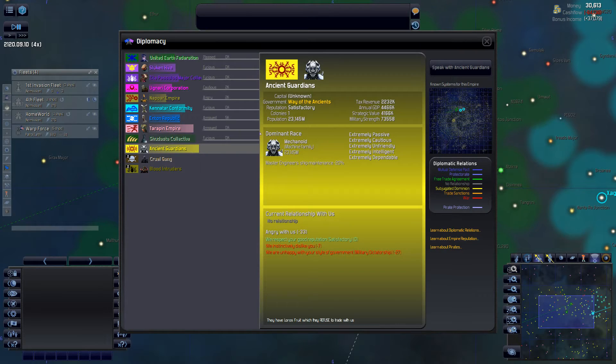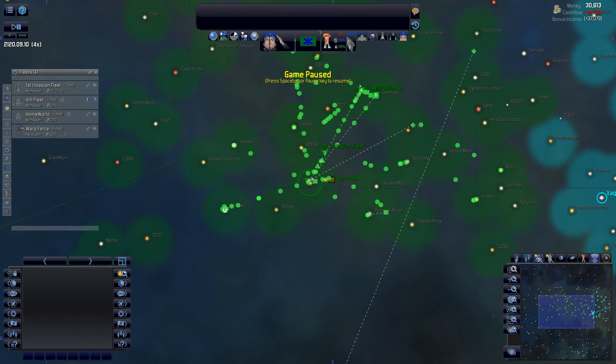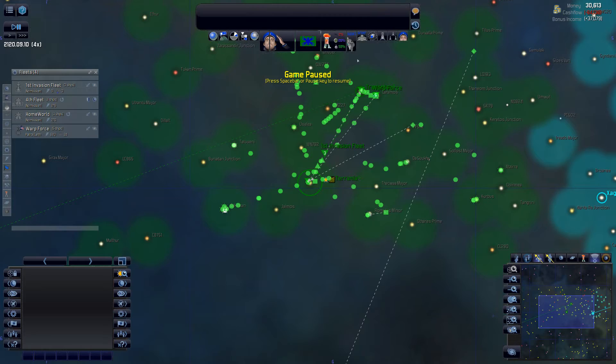The Blood Intruders control 4 colonies and have one ship with 440 firepower — so just one little frigate basically. Look at the cost though — I've got to cancel this pirate agreement as soon as the warp force is in place. Like I said, I have a feeling they're going to cancel it first.